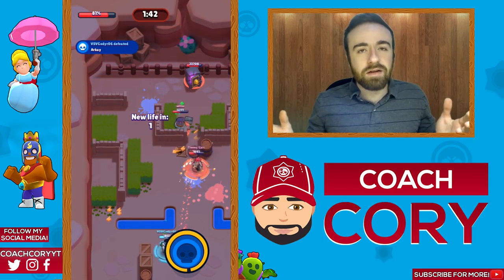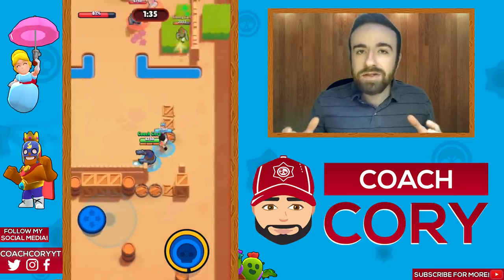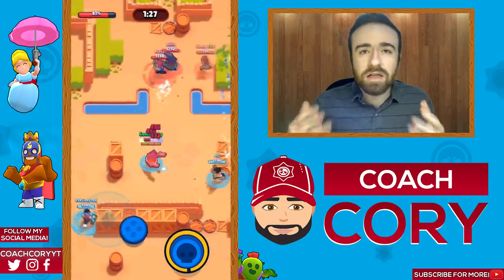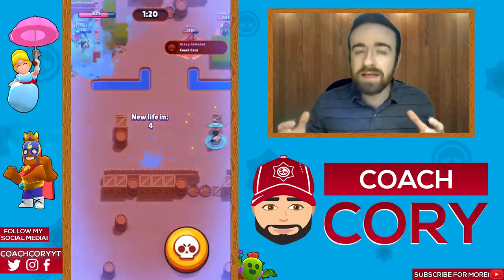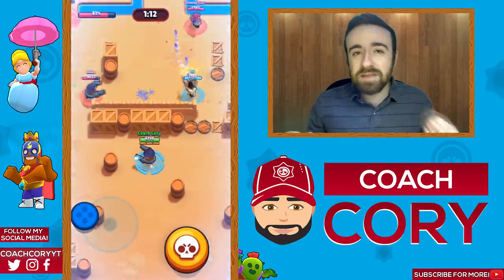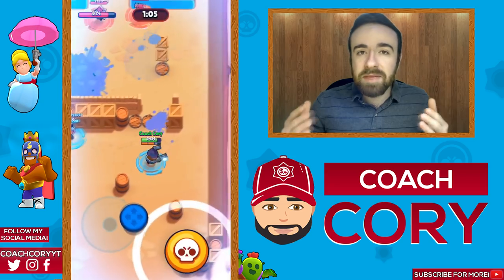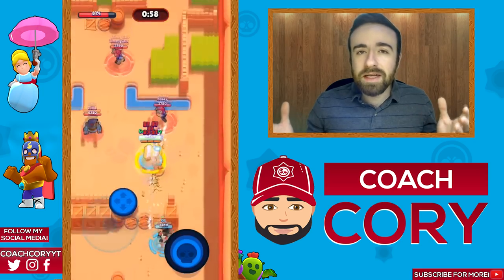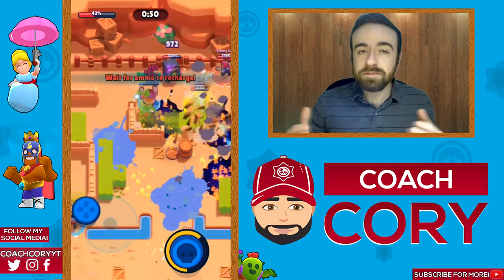That's how you play offense with Daryl — now let's talk about defense. Defense is pretty different. As a short-range brawler in Heist, you have to be very careful not to feed the enemy their supers. You don't have much range, so it's gonna be hard to get close and deal much damage. A lot of the time you're not gonna be very aggressive — you have to wait for the enemy to come to you. Stay behind cover, stay in the grass, and wait for the enemy to get close enough to pop out and take shots.